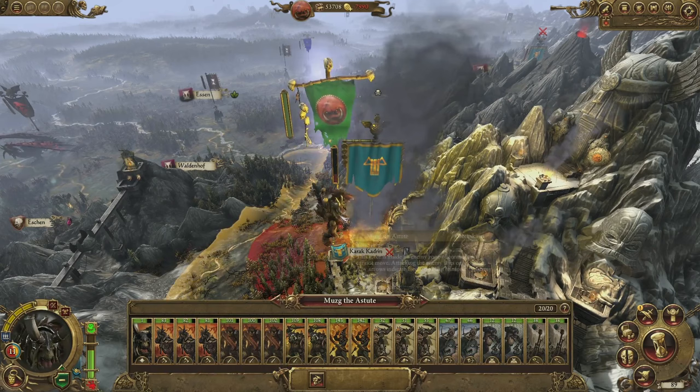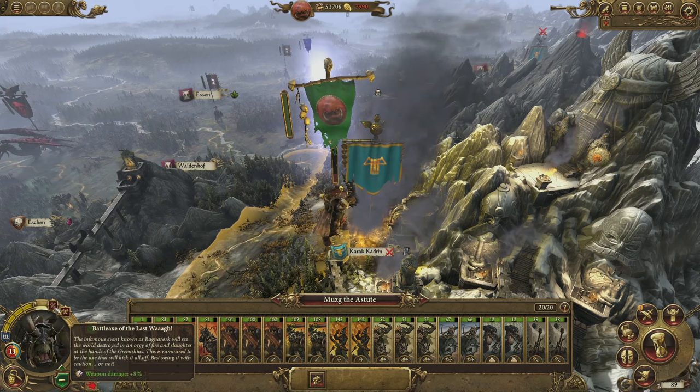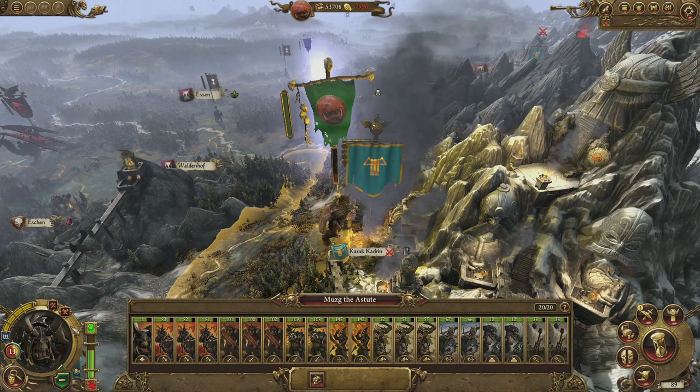Looking at Musg the Astute here, we can see that he's a level 11 Lord and he has mostly character and battle skills, and we'll look at the skill trees in a bit more detail shortly. He's also got a couple of magic items on him — the Armour of Gork and the Battle Axe of the Last Warr. Each Hero, Lord or Legendary Lord can be equipped with up to six magic items, and they will appear around the portrait here.